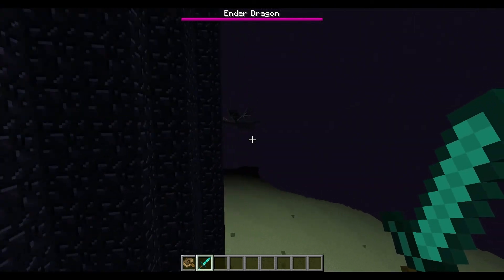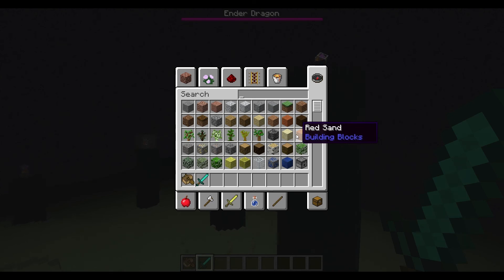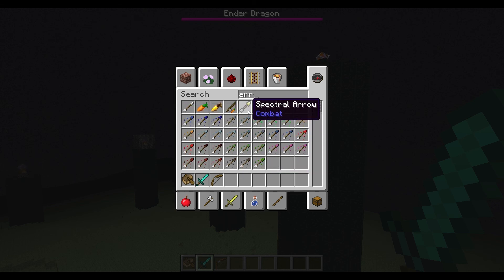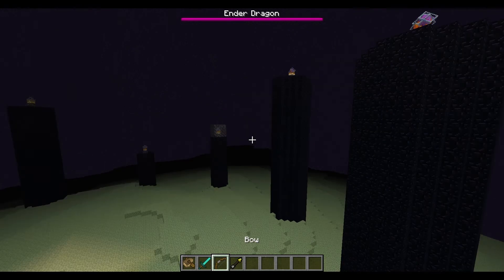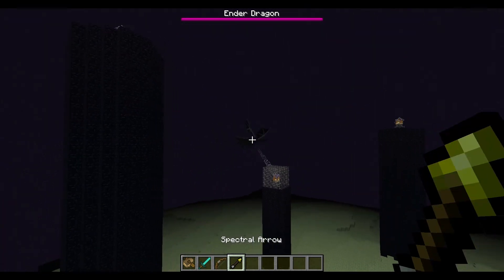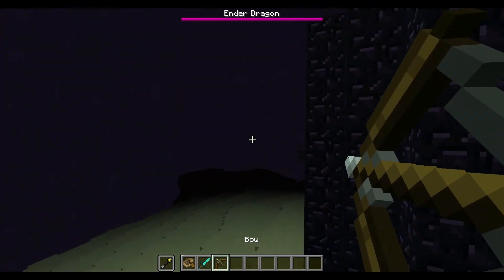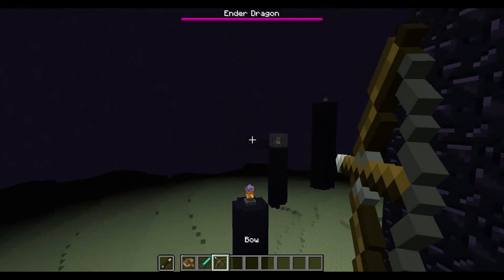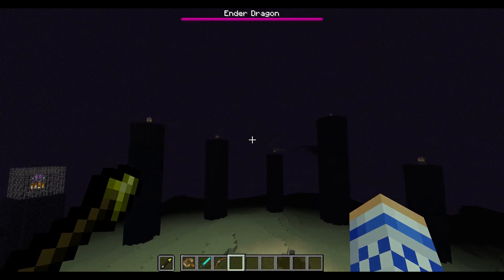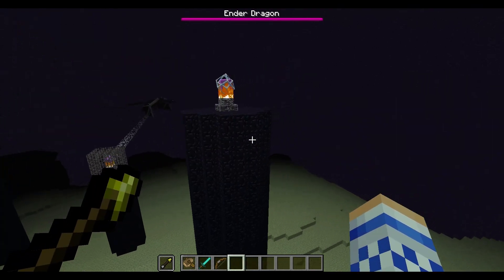There's also a new background for the End — there's more detail now, not just pure blackness. This would also be a good time to show off some arrows in action. Also, the bow has an animation now in the hotbar when you draw it, which is pretty cool.